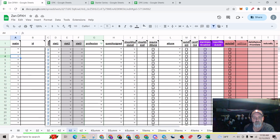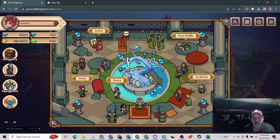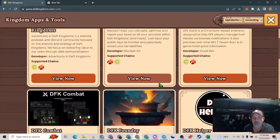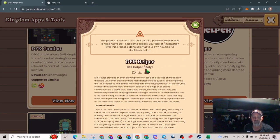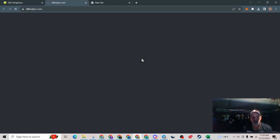To do that, go over to the Castle, go over to the Archivist, click View Apps and Tools. If you've been playing for a while you should already have this link — it's DFK Helper. You're going to read the disclaimer and then hit Continue to App. Wait for it to load and this should come up. Sometimes you get a 404 error — just hit refresh and it'll come back up.